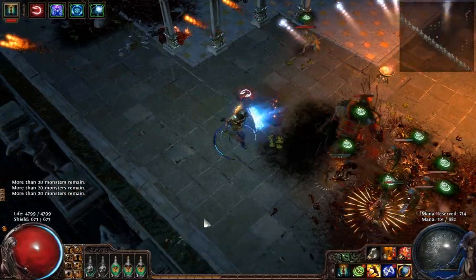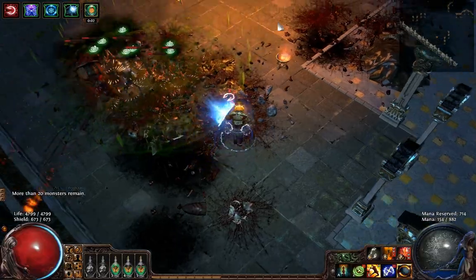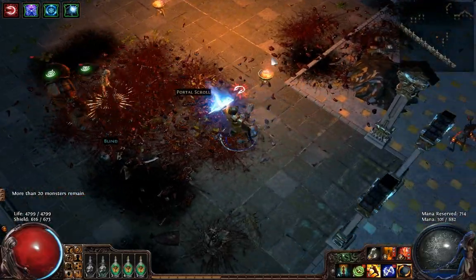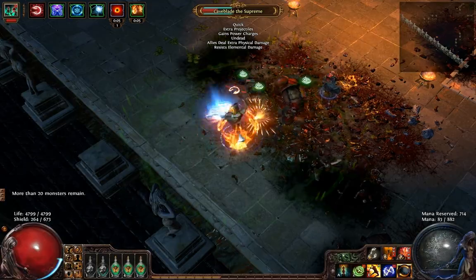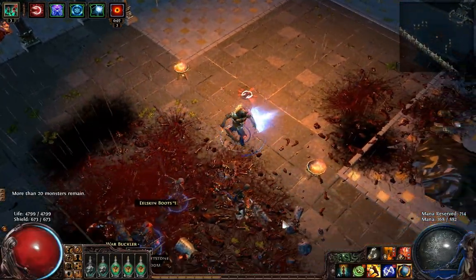Let's put an Enduring Totem, just for the sake of it. This one has allies deal additional physical damage — I was already wondering why I was taking so much damage. I'm getting blinded. If you see one of those auras, really clear it. I was being stupid for not clearing it.